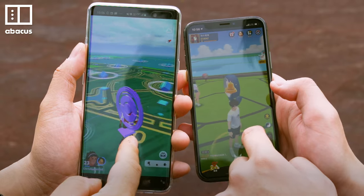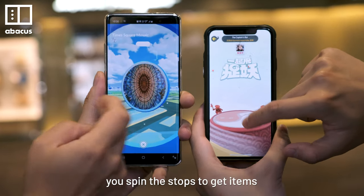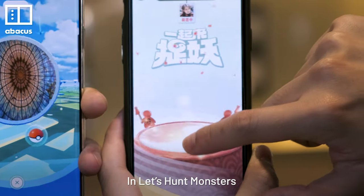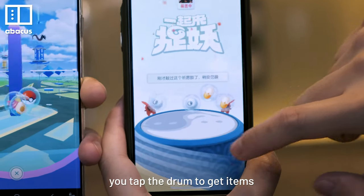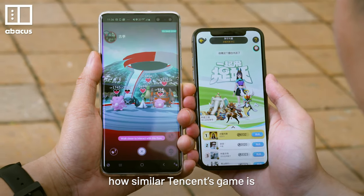One of the few differences are the item stops. In Pokemon Go, you spin the stops to get items. In Nest Hunt Monsters, you tap the drum to get items. Okay, that might sound minor, but that just shows how similar Tenzin's game is.